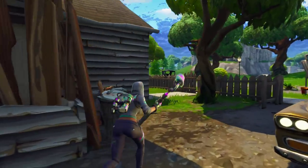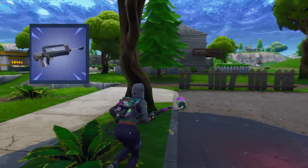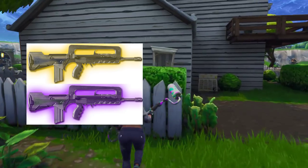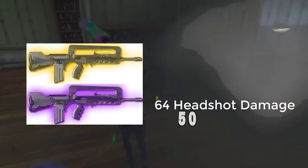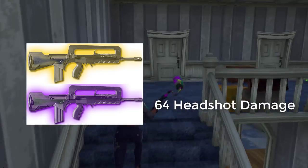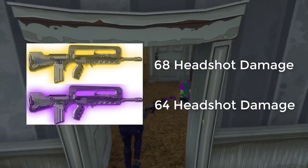Now let's look at the new weapon — the burst assault rifle. It drops as either an epic (purple) or a legendary (yellowish-orange). The epic burst assault rifle does 32 body damage and 64 headshot damage, which is crazy, and it has a lowered reload speed of 2.5 seconds compared to the 2.6 on the blue burst rifle.